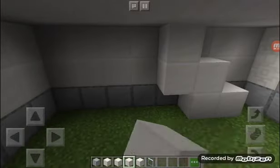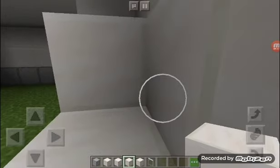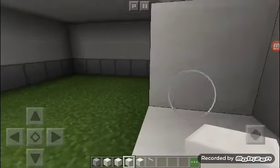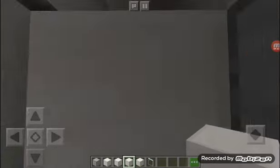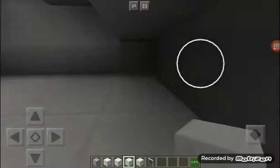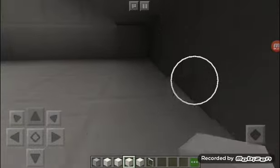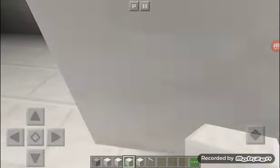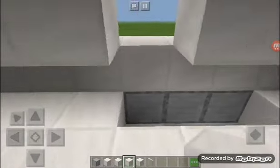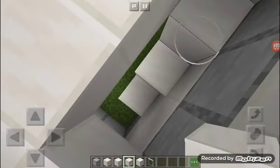These are the stairs. Make stairs on the second floor. Let's see if we can move it. I'm going to have to change the roof around a little bit, but I'll make it look good.